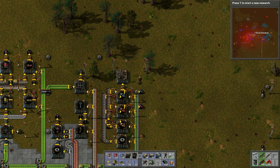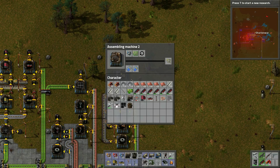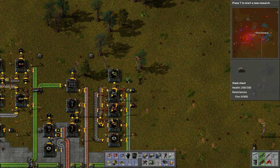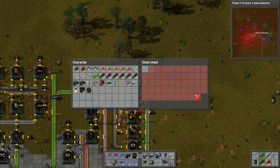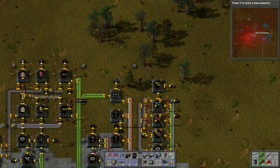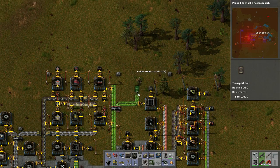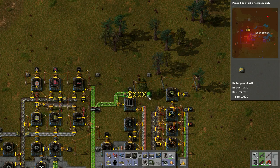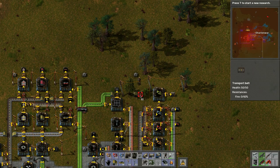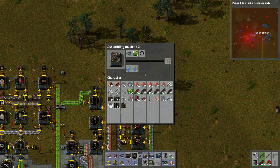Now we want to make smart inserters. We'll pop them into a box and limit the box. Let's bring the belt up, maybe go underneath like so. It's just going to take a long time to craft but that's okay.